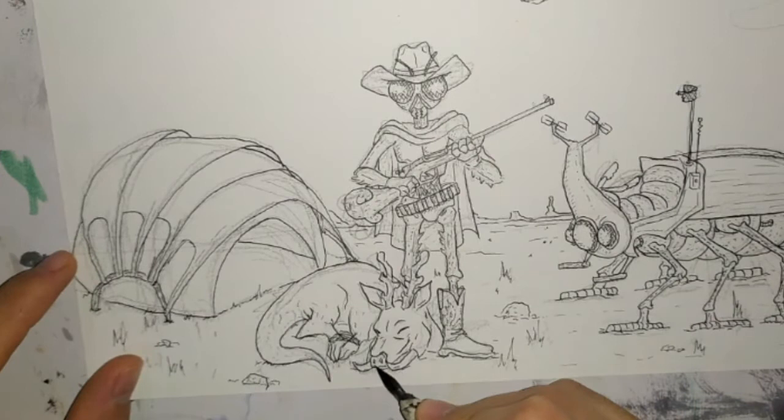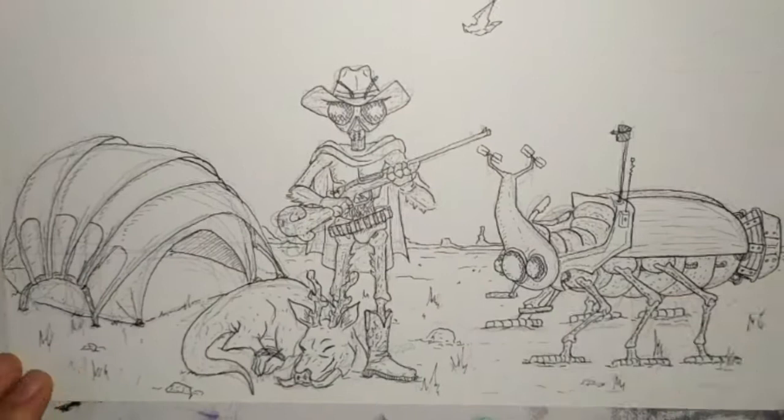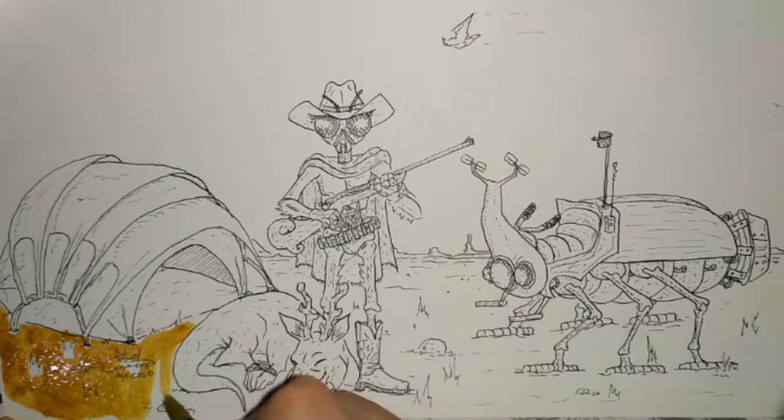With the design of the gun — that rifle — I wanted to go for something a bit like Barbarella, so the stock has these little swirlies around it. It's not as exaggerated as Barbarella, but I like the way it turned out. It's not just a normal earth rifle, it's a different type of rifle.